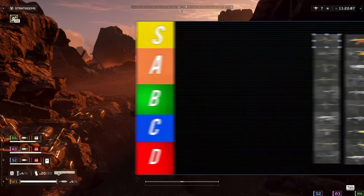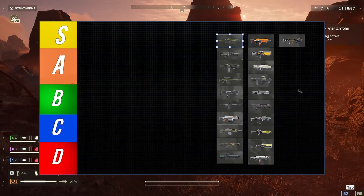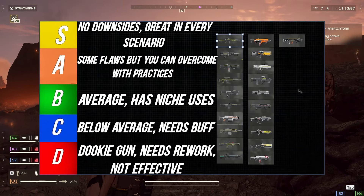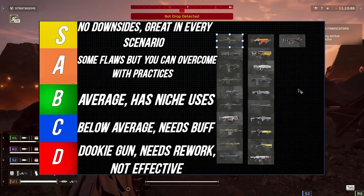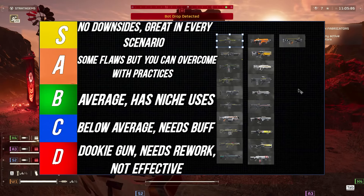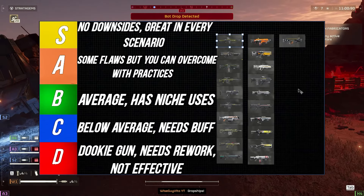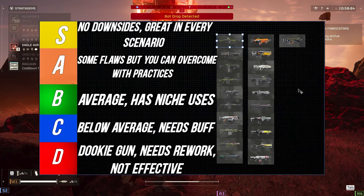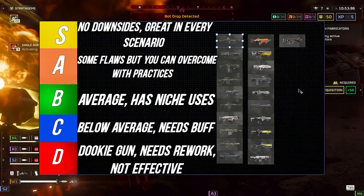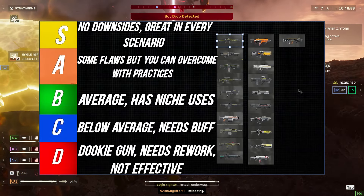This video will be covering primaries against the automatons. Real quick before we get into the tier list, let me go over what the tiers mean. S tier means there's no downsides — it's great in every scenario. A tier has some flaws, but once you overcome those with practice it becomes a very good gun you can definitely use in difficulty 7-9.